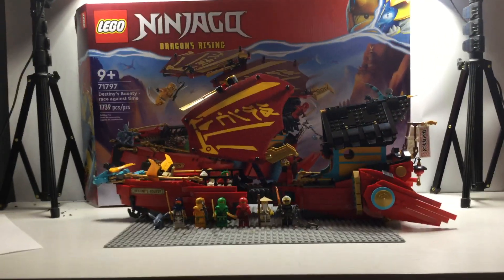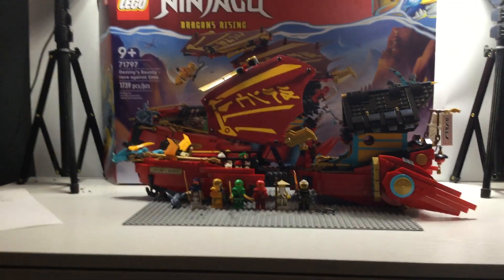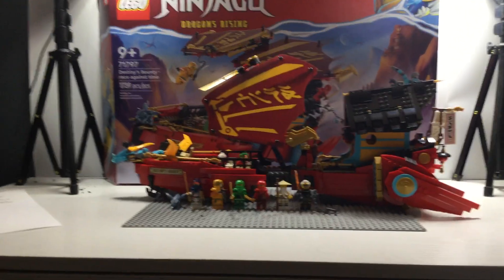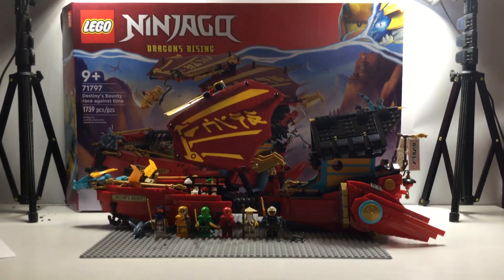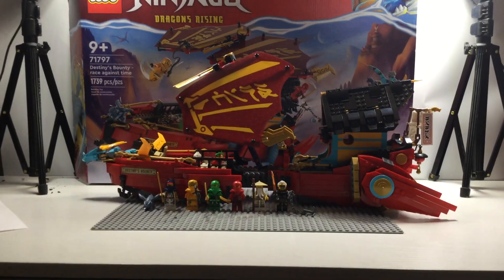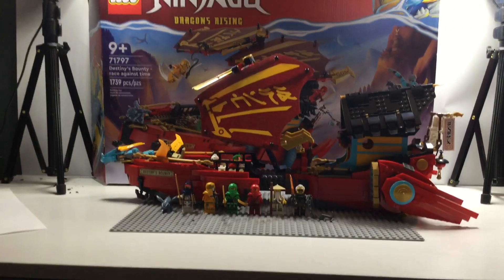What is up guys, it's Fanboy from Super Like a Fanboy, and today we got another Lego Ninjago Dragon's Rising set - set number 71797. This is the Destiny's Bounty Race Against Time. It has 1739 pieces and comes with six minifigures.